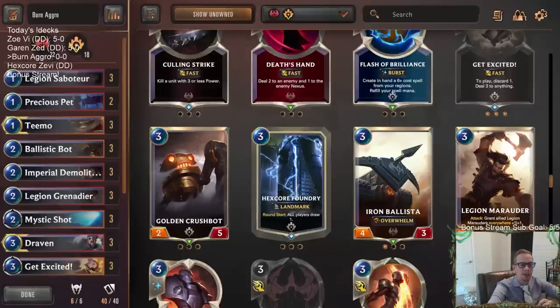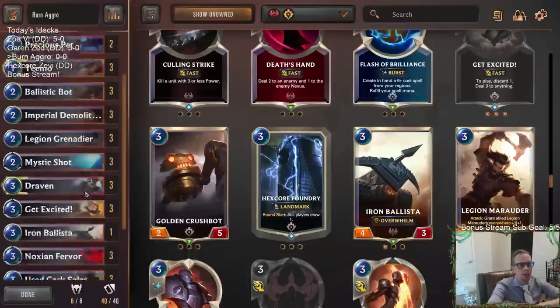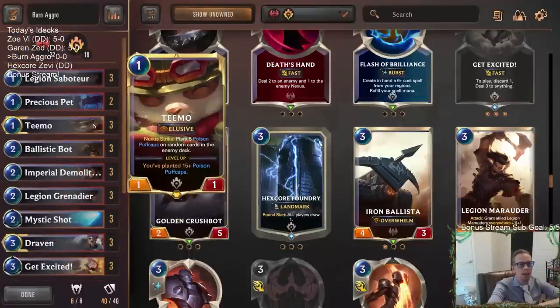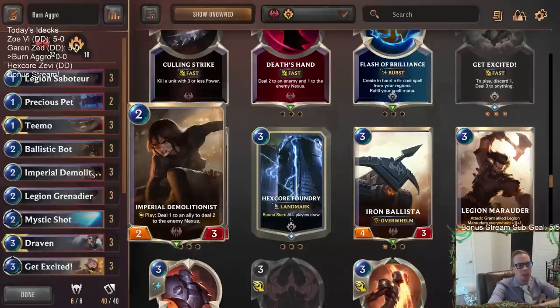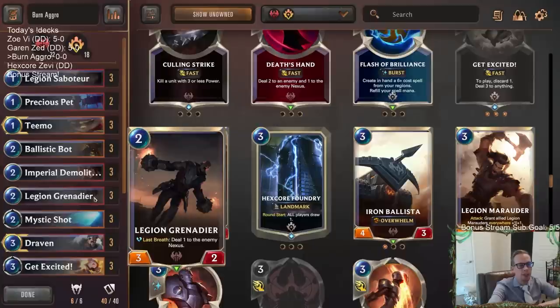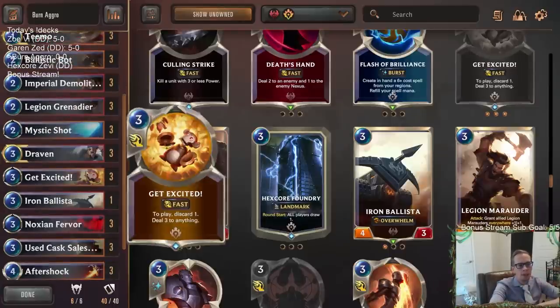then doing a bunch of nexus damage should get you there. Targon has some nexus healing cards, but with enough nexus damage you should be able to go underneath them. We have eight one-drops including Teemo, and a new card Ballistic Bot that creates Ignitions to do nexus damage, along with Imperial Demolitionist and Legion Grenadier. We're not playing Boom Crew Rookie — it never feels like it does enough.